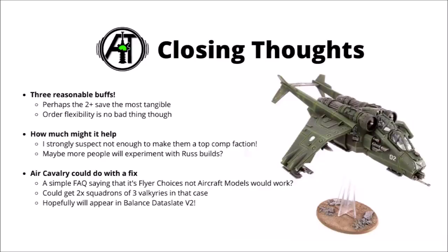Overall, I think that the balance datasheet has certainly been good news for the Imperial Guard — very reasonable buffs to them. I'd argue the 2-plus save Rosses is the most meaningful, though having more flexible and powerful orders is absolutely no bad thing at all. I will say that these alone I don't think are going to be enough to make guard anywhere near a top competitive faction, but they're certainly a decent step in the right direction, particularly in the context of a few of the more powerful armies getting nerfed. I think out of the new combos, I'd be most interested in experimenting with some Russ-heavy builds. You could put a serious amount of Toughness 8, 2-plus armor save on the table if you wanted to.